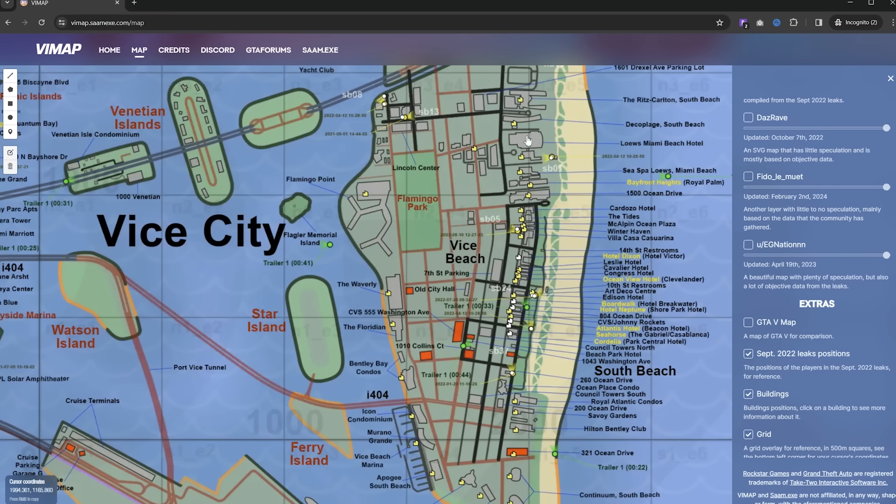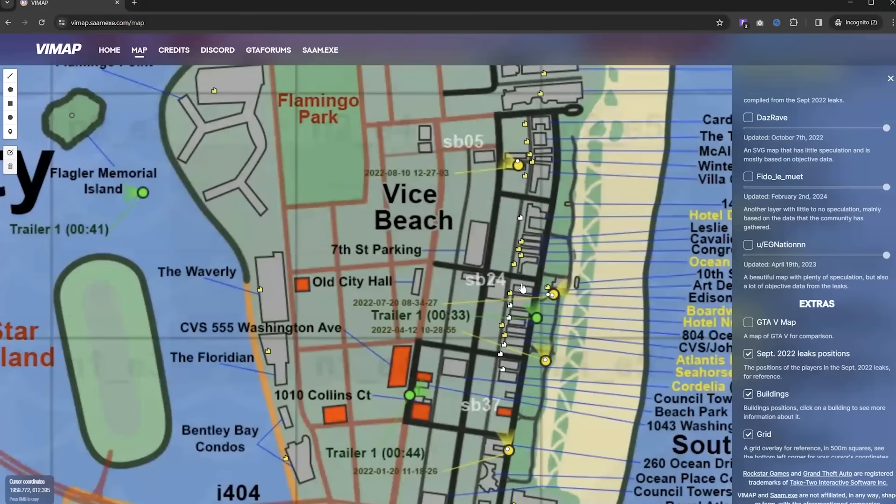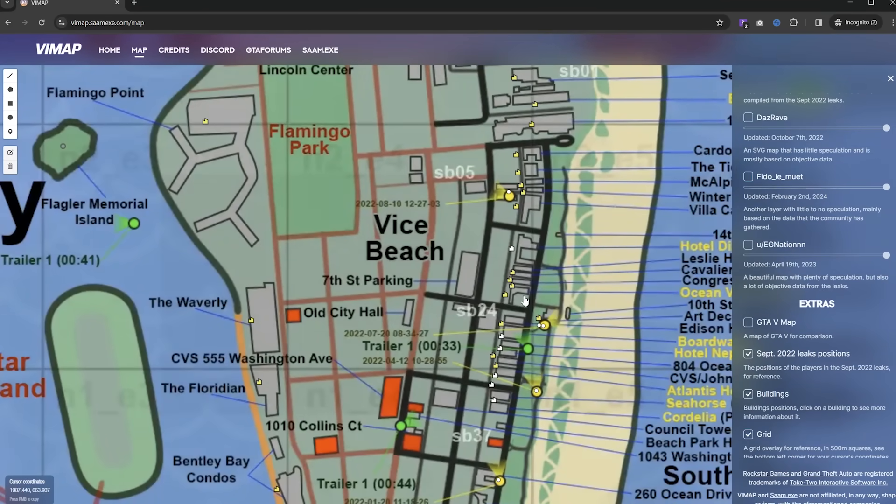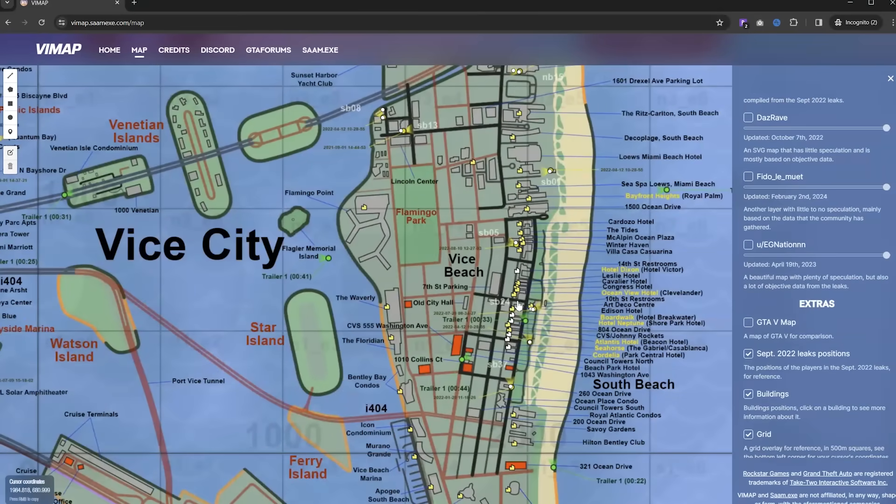I'm sure that we're going to have a lot of missions that take place in these buildings. Combined with the rumors that we're going to have more building interiors that we can enter, we should theoretically be able to walk down these streets and enter a majority of these buildings, which is pretty cool — because compared to GTA 5, these buildings are really, really close to each other, and that is the way it is in real life.